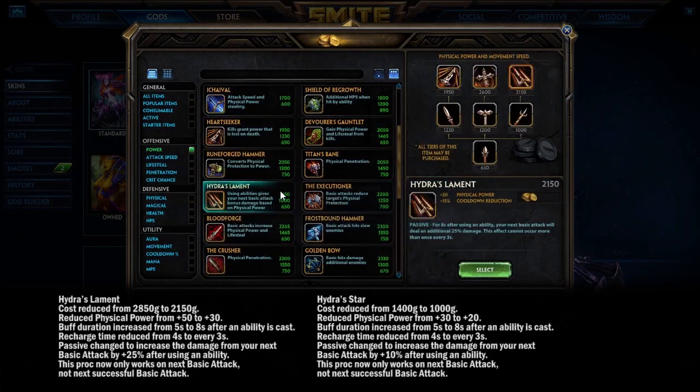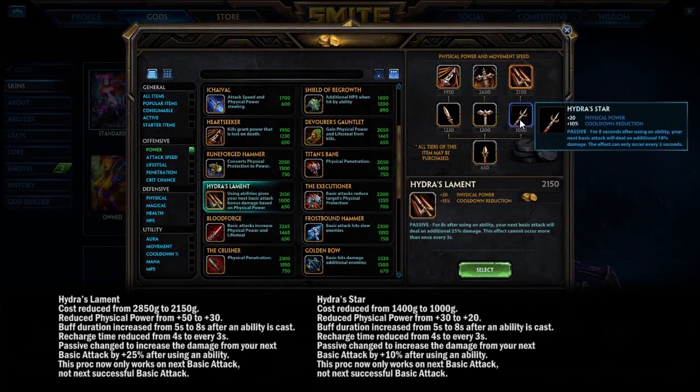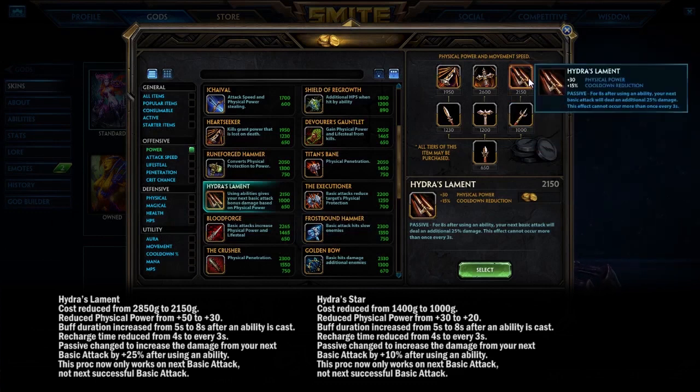Looking at the Hydras — Hydra's Star and Hydra's Lament are now way cheaper, but they do less damage per proc, though the passive comes up sooner. If you miss your basic attack after an ability, you miss the proc window. For a burst god like Loki who relies on big one-shot damage, the cheaper but weaker Hydra is probably not better. For other players, it's hard to say — needs more evaluation.